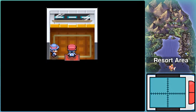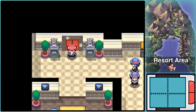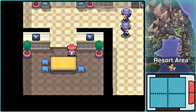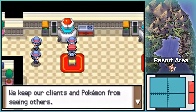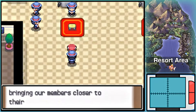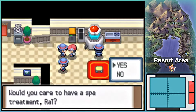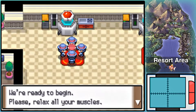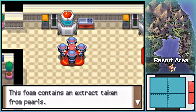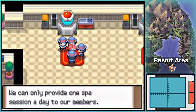Up here on the second floor is the main reason you'd want to go into the Ribbon Syndicate. If you talk to this person, you can get a spa treatment that increases the friendliness of the Pokemon in the lead of your party. I believe this increases happiness more than getting a massage from the NPC in Veilstone City. It's a daily thing.